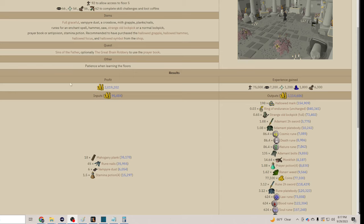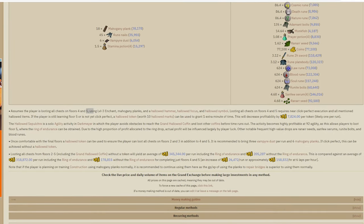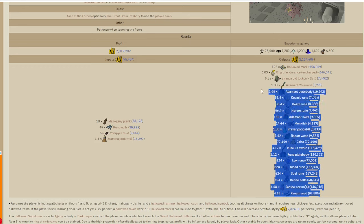The wiki has the Sepulchre at 2 million GP per hour, obviously massively weighted by the Ring of Endurance, but I think I found what is wrong with this picture. If we look at the wiki, this assumes that the player is looting all chests on floors four and five. I didn't do this — I only looted the grand coffin. I think that's why my GP per hour was probably so much less than it should have been. We did go dry on the ring, which hurt it a little bit, but for 219 pulls, one ring is slightly less than average, so that didn't really hurt it too bad. Where we really missed out was just on the bulk of the other loot from those other chests.